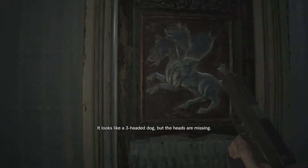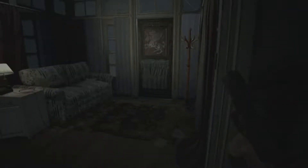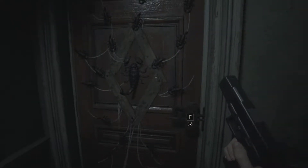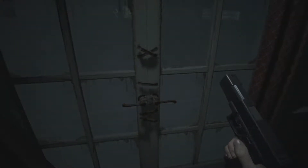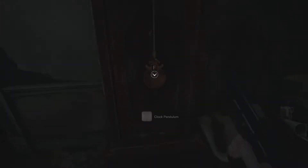This looks like a three-headed dog, but the heads are missing. This is classic Resident Evil — need to open a door? Well, find the three heads of the dog. This door is full of scorpions and it's locked by a padlock. So we need some sort of key. Clock pendulum — well, we have a pendulum now.